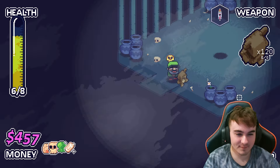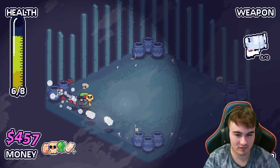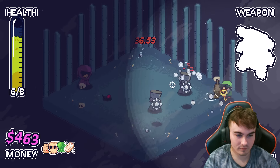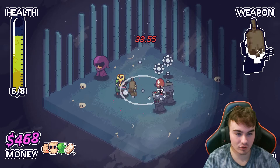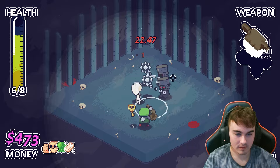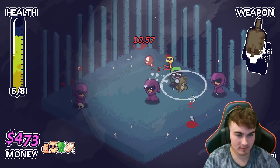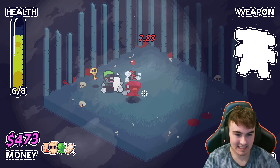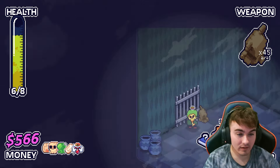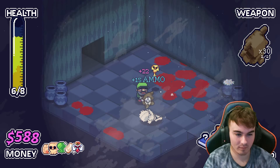We got a mob trap over here — we should check this out. I believe this is a respawn one, so we should definitely get this. Could be super useful. It does like AOE damage — cool. 'Briefly grants invincibility upon entering a room.' I'm just using up this teddy bear because I don't really care about it. How is this guy not dead? Oh my goodness. So we did grab the key, so the boss should be this way, and we should be pretty much done with this floor, I think.